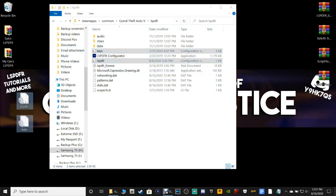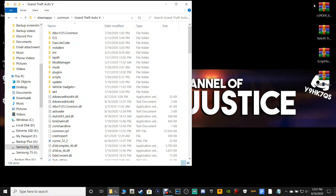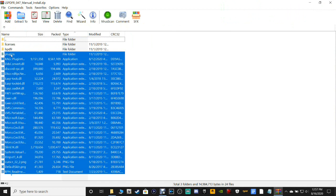Highlight your keys, hold down your Control key, highlight LSPFR, grab these and pull them to your desktop. We're doing this because when you put in your new files and it overwrites them, you can just drop these two back in and you'll have your INI file and your LSPFR config without having to go back and readjust everything.